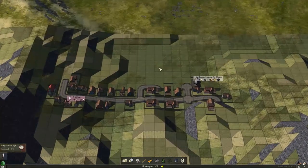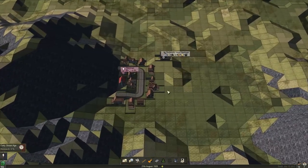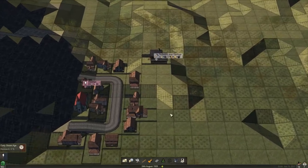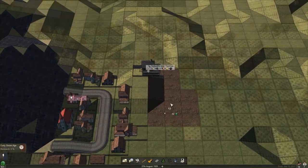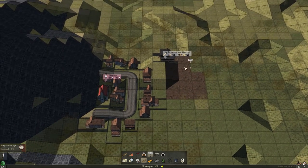We have some space over here so we can build a station, build a loop, come back here, and then have the second station right next to the town works. I think this might be the best option for us. Let's just flatten this area and we are going to build our station right here.